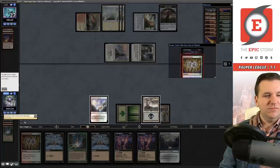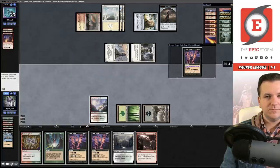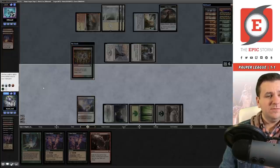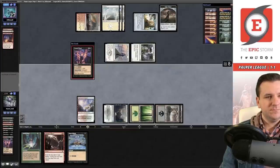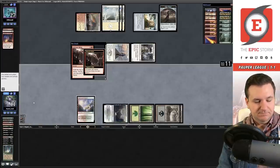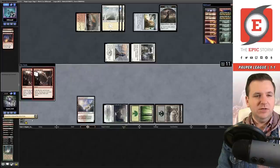Manamorphose red/green — ding. Dark Ritual. Dark Ritual. Cabal Ritual. Manamorphose green/red — ding. Cabal Ritual. Cabal Ritual. Cabal Ritual and Dark Ritual. Land Grant. Relay for 11! I'm a little concerned with how much mana I burned, but I need to do it all because I'm expecting they're holding Prismatic Strands and I'll need a lot of resources to beat that card.